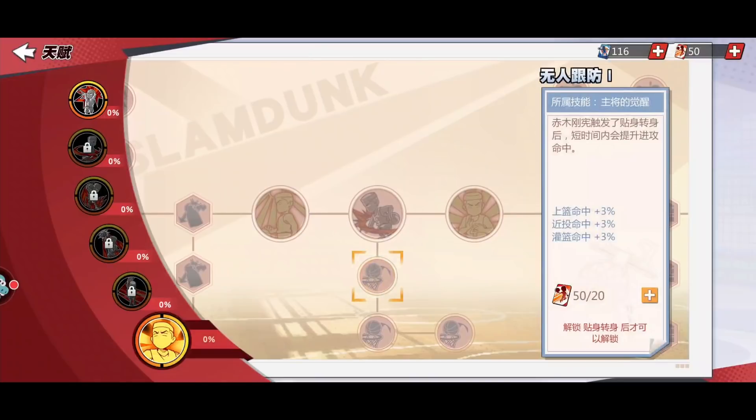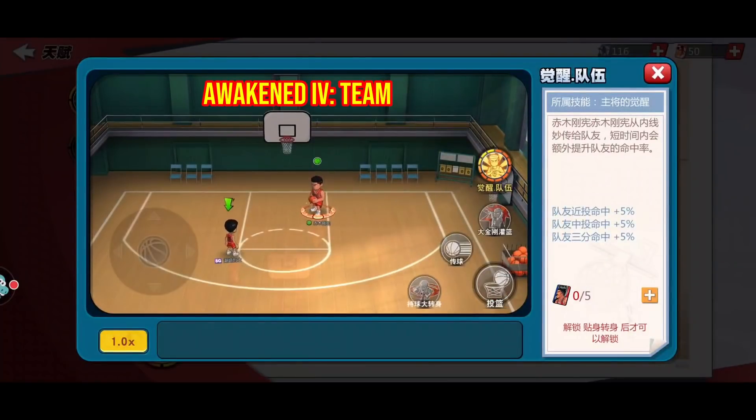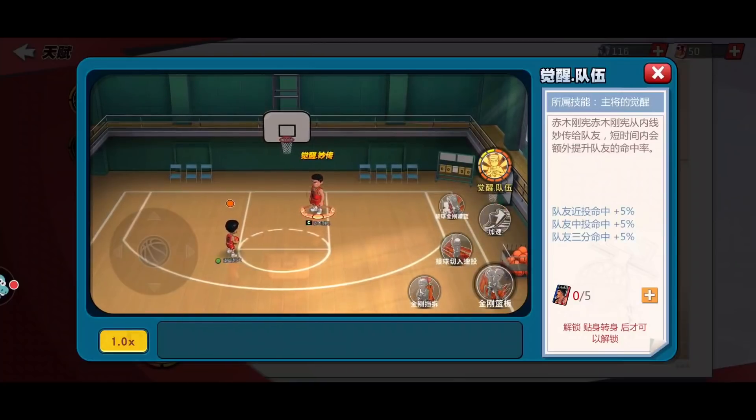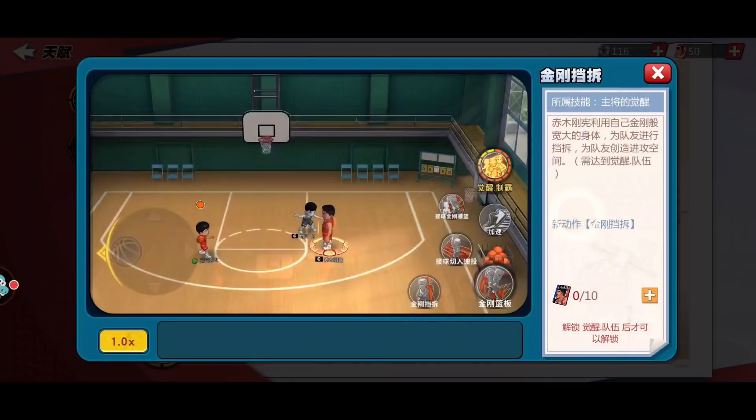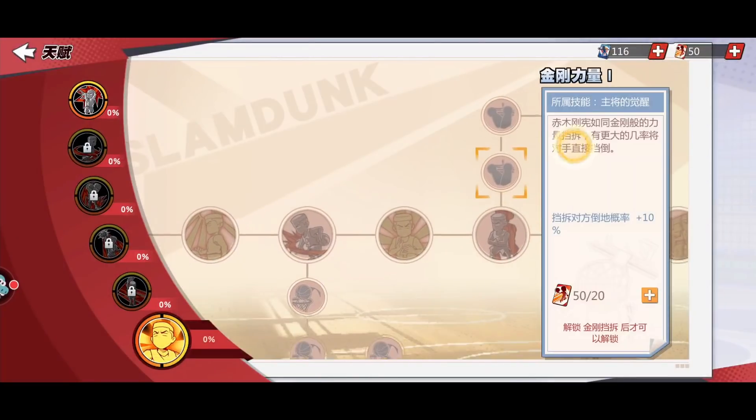One ulti branch is already that big and it is the core branch. At awaken level 4, Team: if Akagi passes to his teammate inside the paint zone, the teammate receiving the ball will increase shot accuracy — close, mid, and three point. Next is King Kong Screen. Only this level is not really that interesting; it's useful, but comparing to the other levels, it will not be the spotlight.